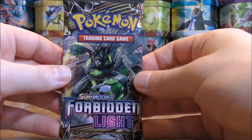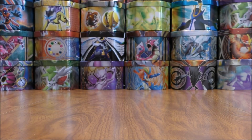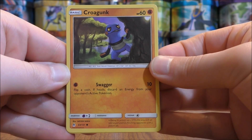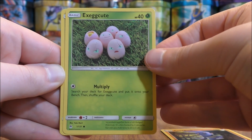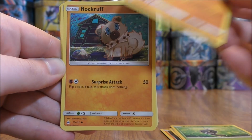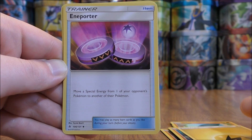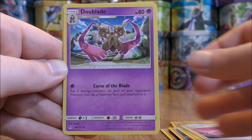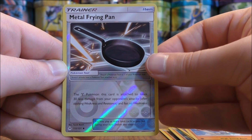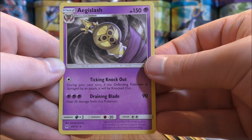Zygarde cover artwork pack — I think this may be my favorite cover artwork design of the four. Pack starts with Croagunk, Exeggcute, Scatterbug, Gible, Rockruff, Lightning-type Energy, Annaporter, Doublade, Hawlucha, Reverse Hollow of a Metal Frying Pan which is an uncommon. And the rare here would be another Aegislash.